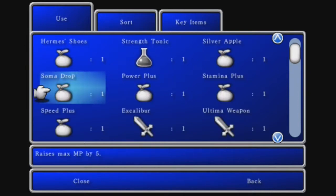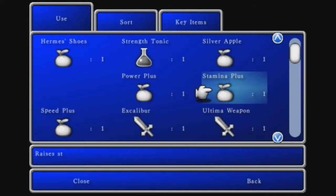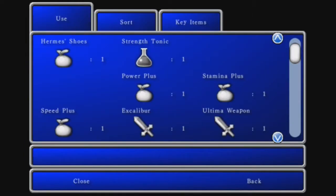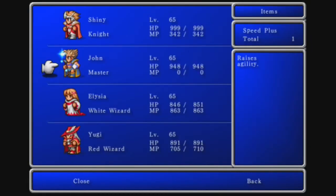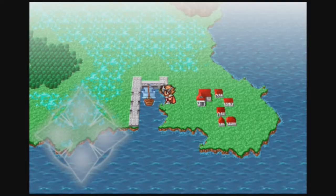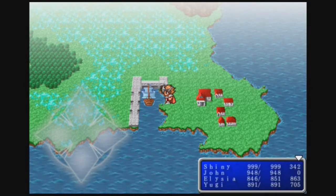Other stuff that we got: an MP item — go ahead and give it to you. Silver Apple — I'm going to give it to the one with less HP. Power Plus to raise Strength — I'll give that to John. And Stamina Plus — give it to John as well. I'm just going to give all these to John, why not? Now that we've done all that, let's go ahead and go to the Lifespring Grotto.